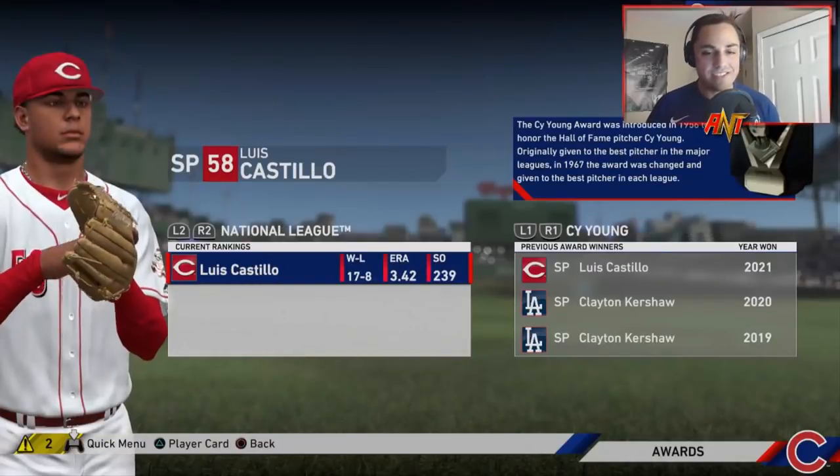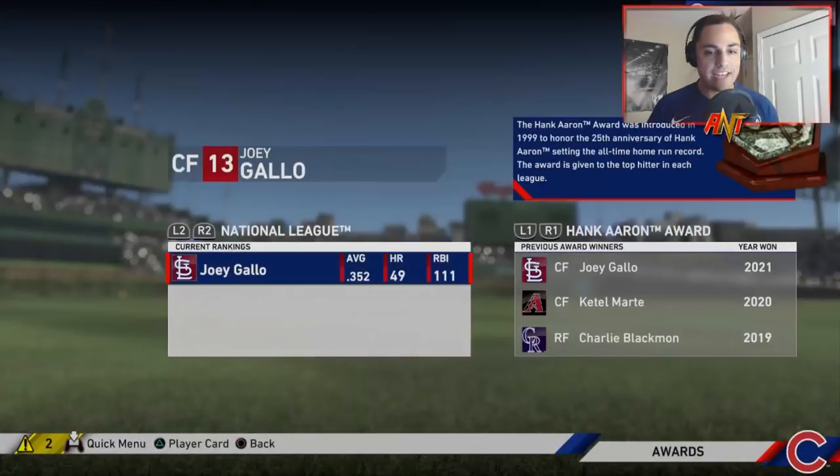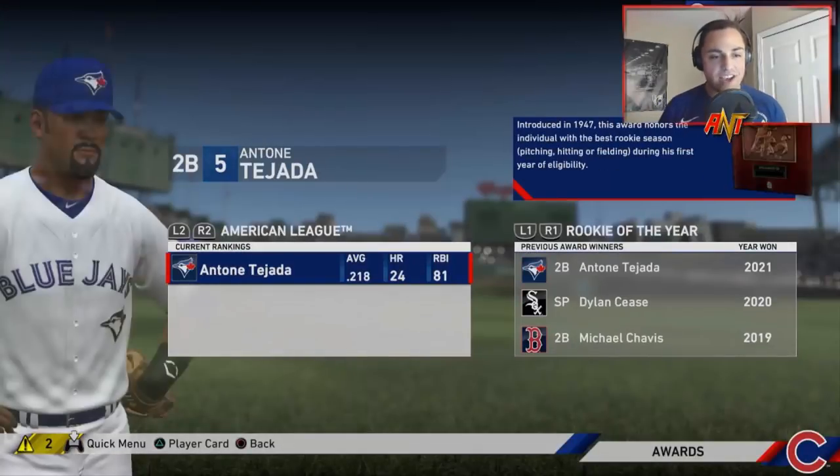Cy Young: Zach Wheeler and Luis Castillo. Rookie of the Year was Rangel Ravelo and Anton Tejada — I'm assuming that's a drafted player.